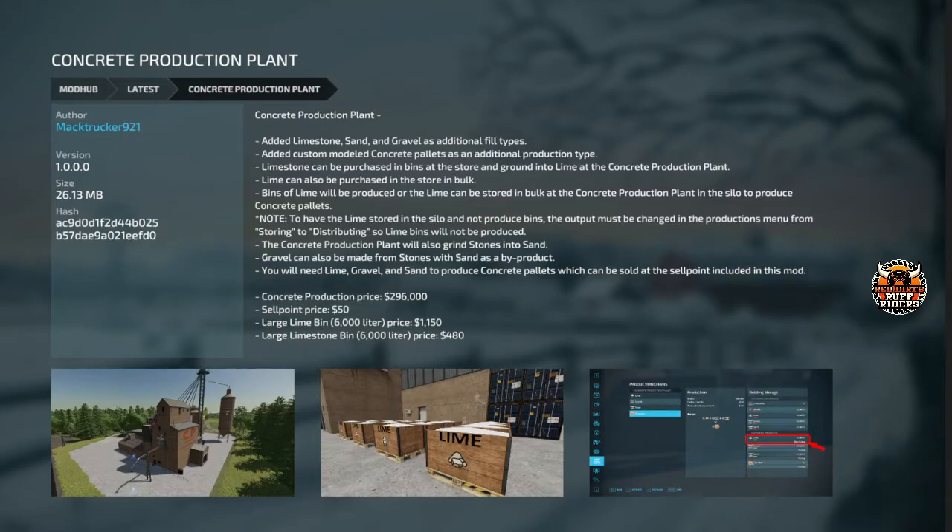Concrete Production — this is all platforms. Very, very cool. Added limestone, sand, and gravels as additional fill types. You get a concrete pallet and lime boxes. Limestone can be purchased in bins at the store and ground into lime. Lime can be purchased at the store in bulk, and bins of lime will be produced, or the lime can be stored in bulk at the concrete production plant to produce concrete pallets. To have the lime stored in the silo and not produce bins, you have to change it to distributing. It also grinds stones into sand, and gravel can be made from stones with sand as a byproduct. Sell point is 50 bucks, limestone bins available, and the production itself is 296 grand. It's a cool looking building if you want to do a little bit of mining.